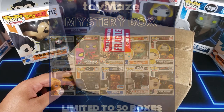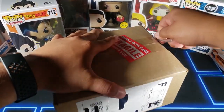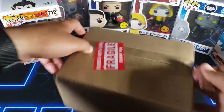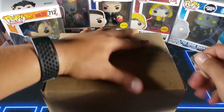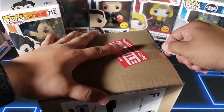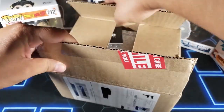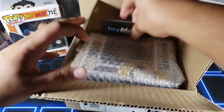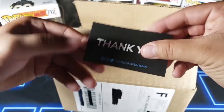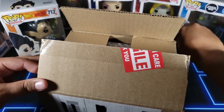There were only 50 boxes available so we have a pretty good chance of getting one of those pops on screen. Let's take it out and open it up — it worked with the Chalice box so I'm pretty sure this will work too. I feel like these might come in protectors but I'm not sure. I'm just hoping we get one of those front-of-the-picture pops, especially the Bakugo. We got the Toy Maze Collectibles card — and then I think I saw something in there.